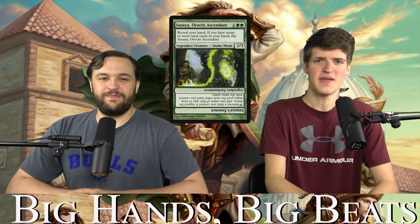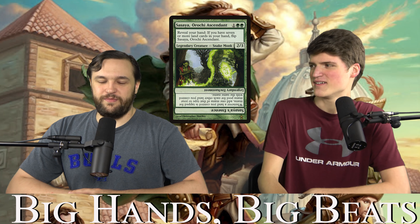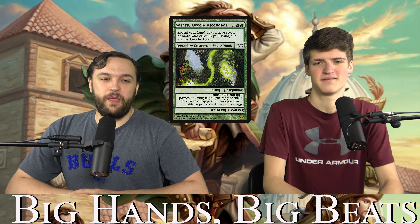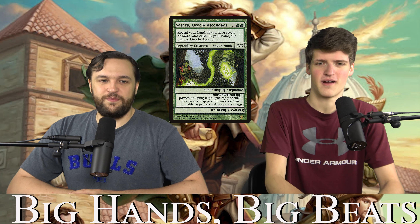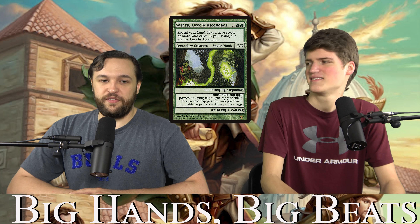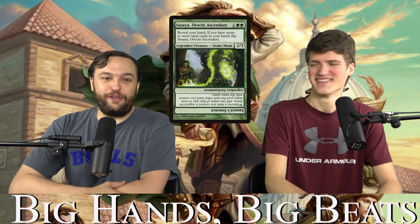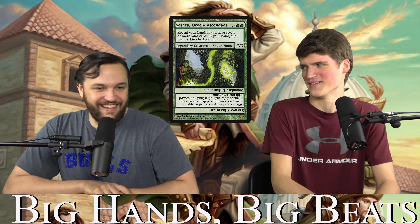Sasaya, Orochi Ascendant is a three-mana 2/3. You can reveal your hand and if you have seven or more lands, she flips. The back says: whenever you tap a land for mana, you add a mana for each other land that has the same name. This is why we went with 12 Forests in the deck despite being a mono-colored deck that usually wants more utility lands. If this goes off, it generates so much mana it doesn't even register as a real card.